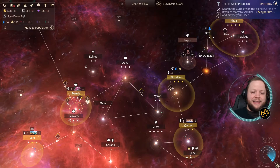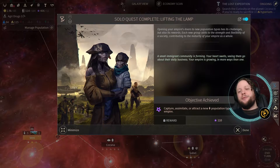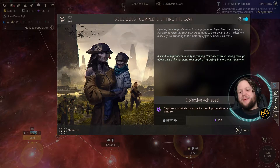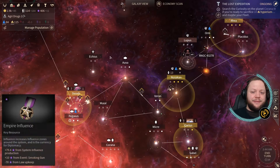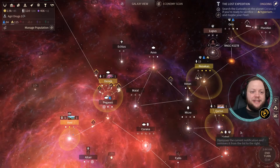Let's go, guys. Get in there and take the Hesho out. The war is coming to them. Lifting the Lamp: opening your empire's doors to new population types has its challenges, but also its rewards. A small immigrant community is forming. Your heart swells seeing them go about their daily business. Your empire is growing in more than one way. That's cool. Capture, assimilate, or attract — and we got 110 influence from that. That'll be excellent for us being able to spend on various different things as we go. We got some additional science and happiness coming in from this event — or rather, the event ended, so we're losing some science and happiness. That's truly, truly unfortunate.